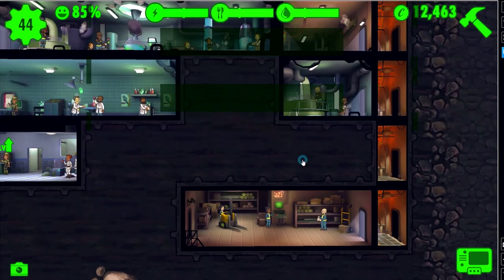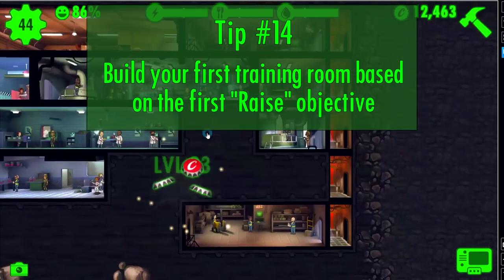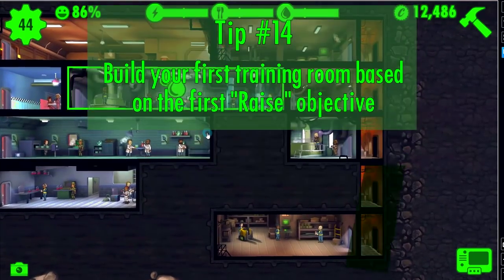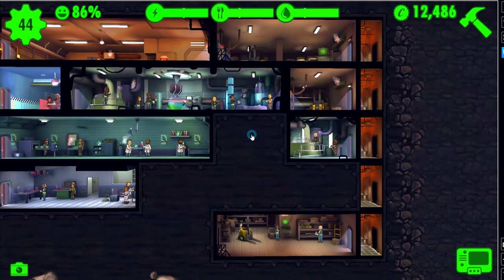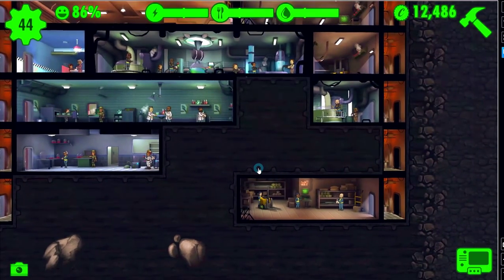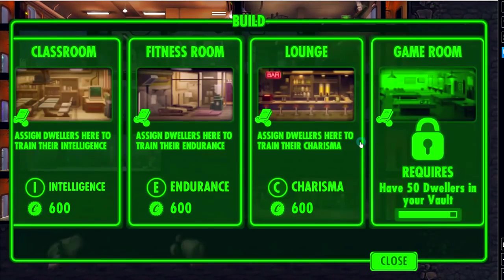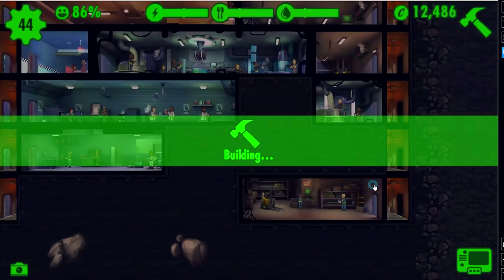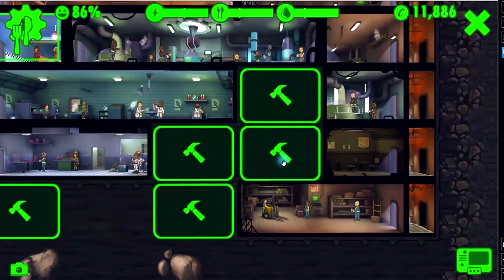We are going to build it here. Notice what I did here - it looks kind of strange but I did that for a reason. I like building two elevator banks. This particular water plant will build out to here, and let's put the training room right here. We have to raise the intelligence of five dwellers. We're only going to build a two-tile classroom, because otherwise that's too much - we don't need that many intelligent people running around the vault.